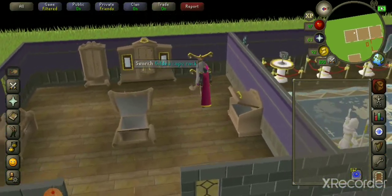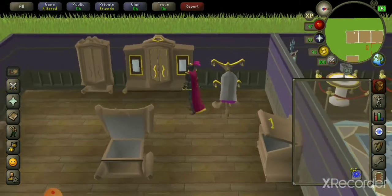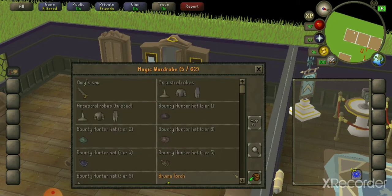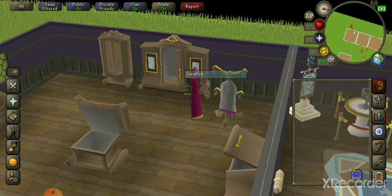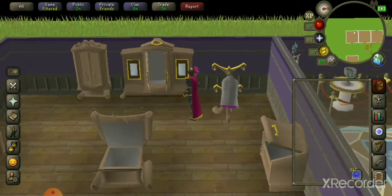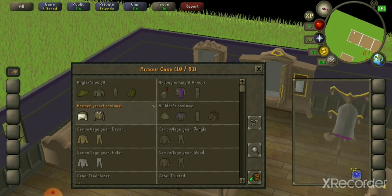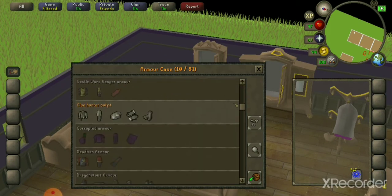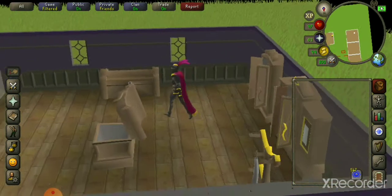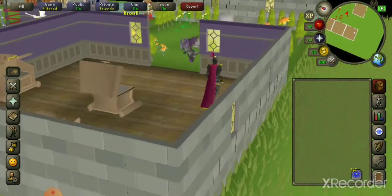You can store capes in your cape rack so they're not taking up bank space. The magic wardrobe stores magic gear and skilling outfits like the winter outfit and Graceful. Your armor case holds gear like the bomber jacket, Castle Wars gear, Clue Hunter outfit, Elf outfit, and Ham robes. The treasure chest is where you can store your clue scroll rewards.